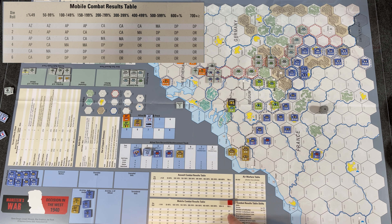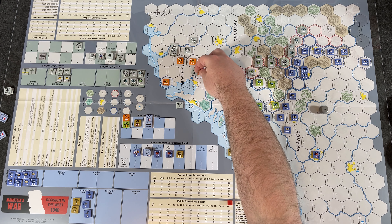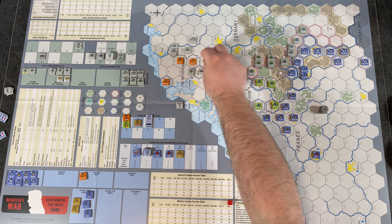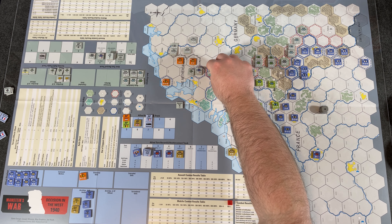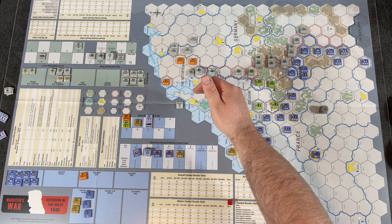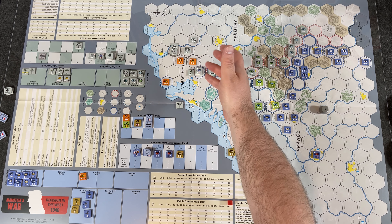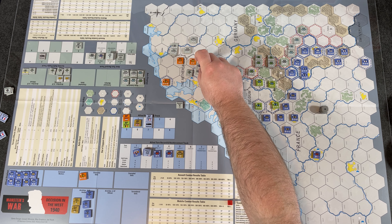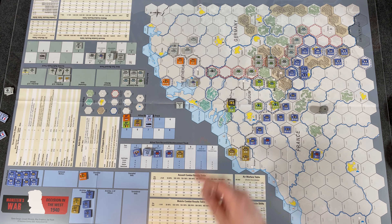Rolling on the mobile combat table at 700%+: we rolled a one, which is DP — Defender Panics. Defender loses two steps, surviving defenders retreat two hexes, and the attacker may pursue. The defending unit only has one step, so he is eliminated — placed in the eliminated units box. We advance into that hex. As mobile units, we can advance one more hex, so we advance into Amsterdam, taking control of it. If we take both Amsterdam and Rotterdam, the Dutch will surrender.